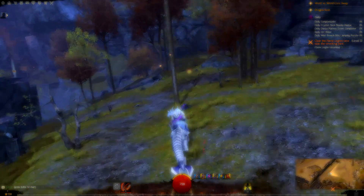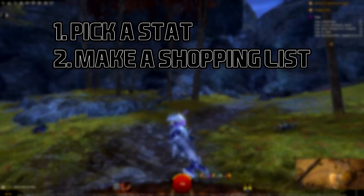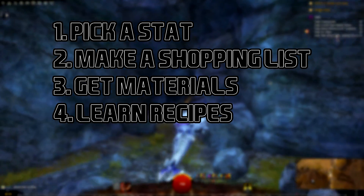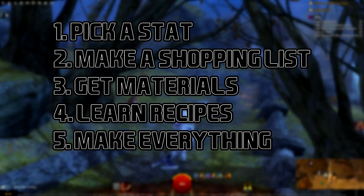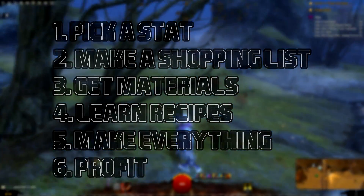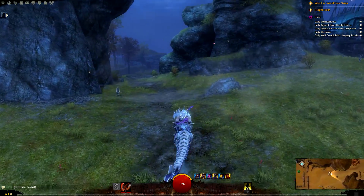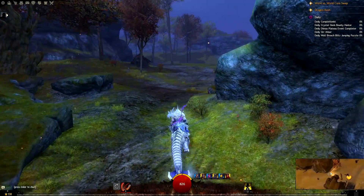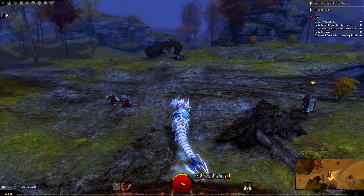And that's pretty much it — pick a stat, make a shopping list, get materials, learn your recipes, make everything, and profit. Once you're all done you'll be able to kick ass and take names. Thank you everybody so much for watching. If you found this video informative please let me know, and if you have any questions please drop them in the comments. See ya!